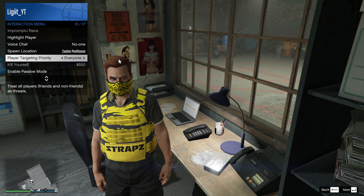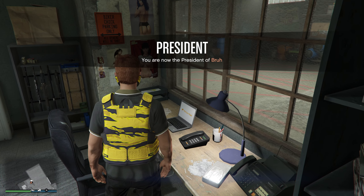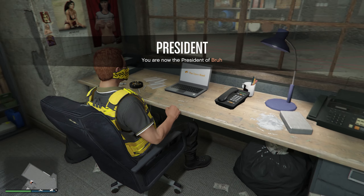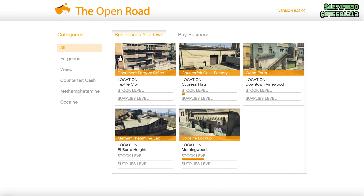Inside your clubhouse, make your way over to the computer on the right side of the building. From here, make sure you're registered as an MC president. Open up the interaction menu — we actually have to retire from SecuroServ first — then go to MC Clubhouse and start a motorcycle club. Sit down at the computer and access it.